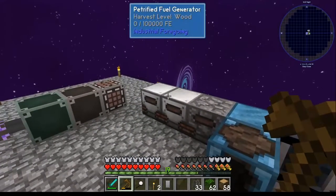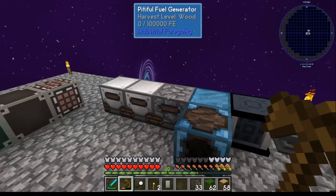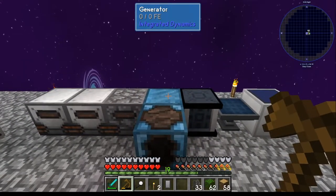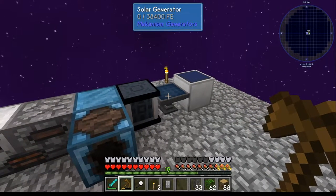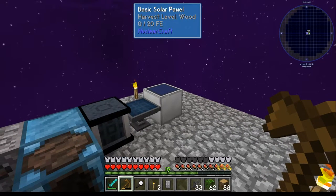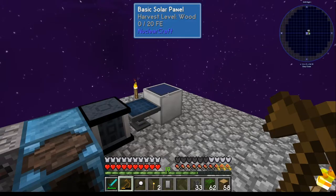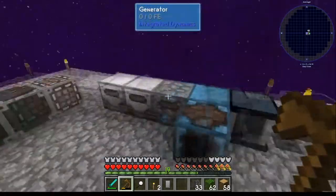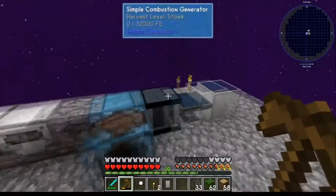I've got an array of different generators here: a pitiful generator, a petrified generator, a standard generator of Integrated Dynamics, a solar combustion generator, a solar generator for Mekanism, and a NuclearCraft solar generator. Every one of these is craftable right now for the most part — these are all basically your semi-standard starting options.